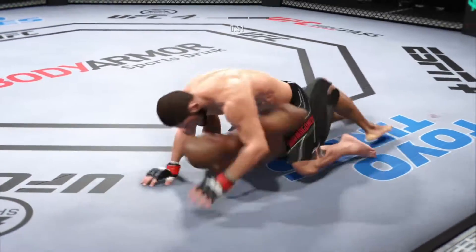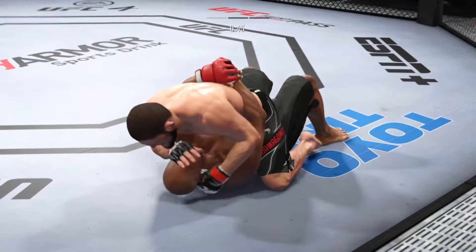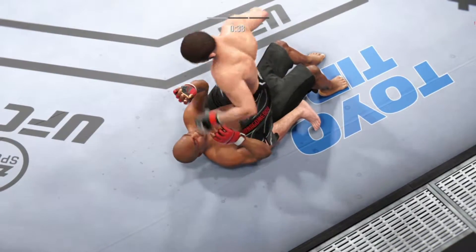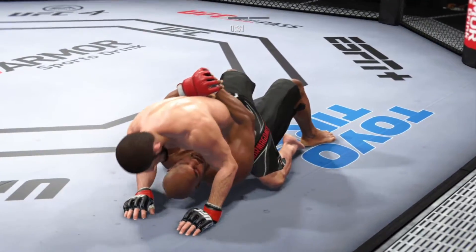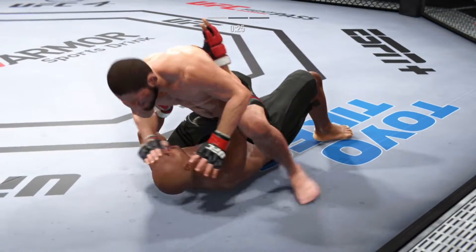If you're the bottom fighter, better start moving those hips. You've got to start moving those hips. What you should do initially is start to push at the knees, push at the hips, create some distance, and try to recover half guard. Half guard sucks, but it's much better than being fully mounted by your opponent.